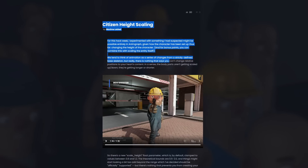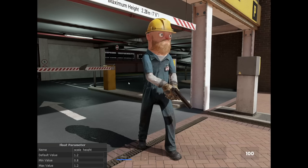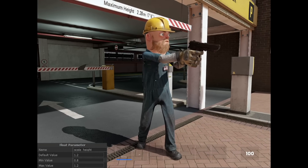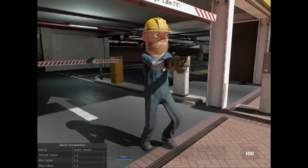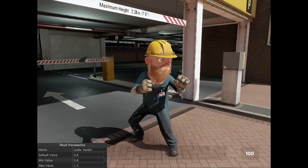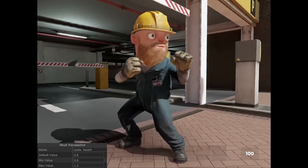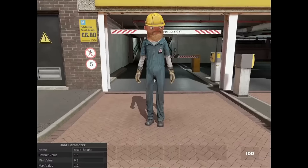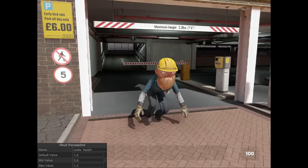There's a new citizen height scaling experiment in the game. It allows you to change the height of your character by actually making the limbs longer. Previously, if you wanted to make your character taller or smaller, you'd have to resize the entire model, also making them wider. But this new system allows you to only change the height without making the character fatter or just small like an ant. It looks a little strange, but it's a cool, interesting feature to have.